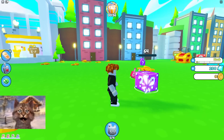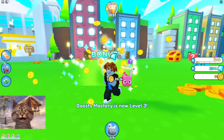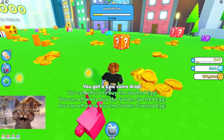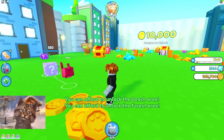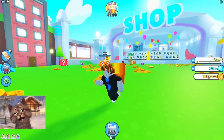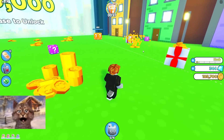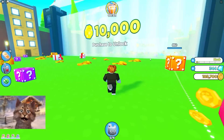Here we go guys, we are about to break the first one. Of course we're using our bunny because that's our first pet. Oh no, epic coin drop. We got this one now. Let's go to a bigger one — let's do the orange one so we can open that area. Look at this coin pile, bro — that is a lot of coins!